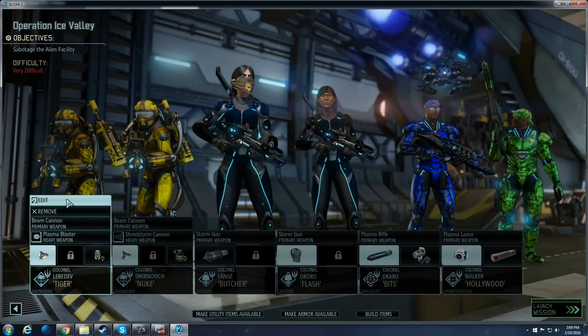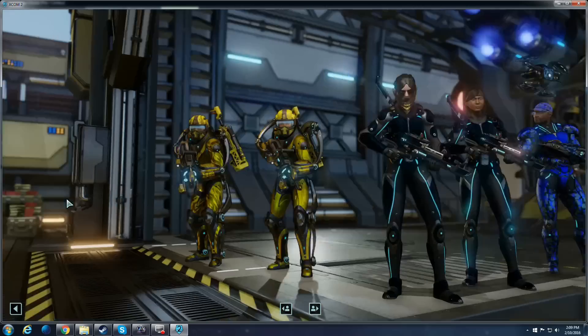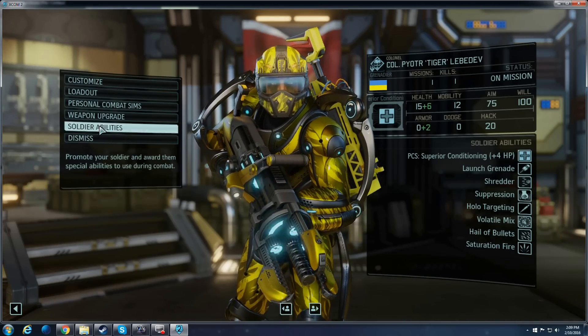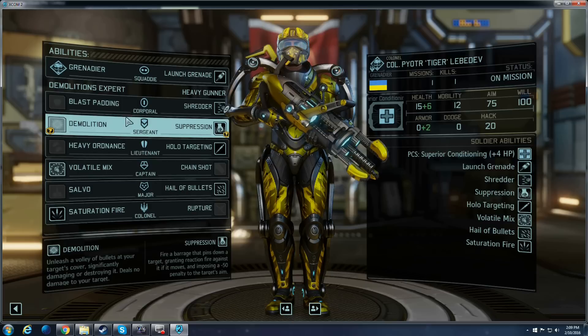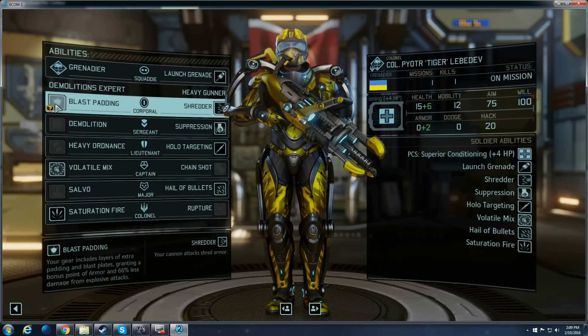Two Grenadiers tends to be very key, and it's also because I spec them slightly differently so that they can take advantage of how I actually engage in squad tactics throughout. On both of my Grenadiers, I pretty much always get Shredder and Suppression, because their equivalents on the other side of the tree tend to be kind of mediocre at best.